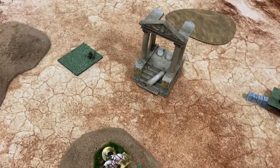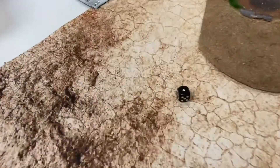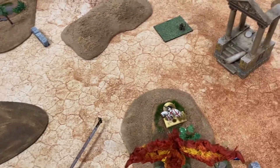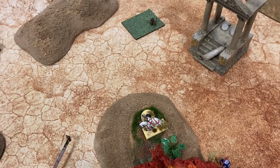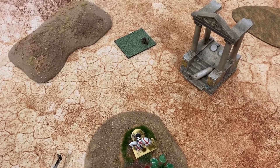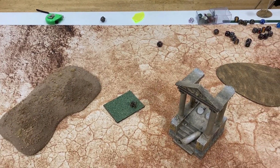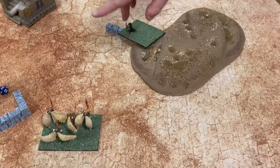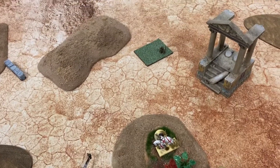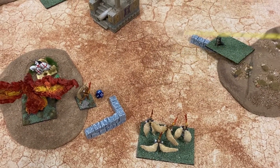Rolling for turn seven: the game ends on a one, and it's a one — so the game ends. Let's have a look at the score. I've got one model left. The Basileans have won the scenario points — they get one point for that objective, they're probably holding this one too, one point for those two, and two for there. So it's a four to zero win for the Basileans.